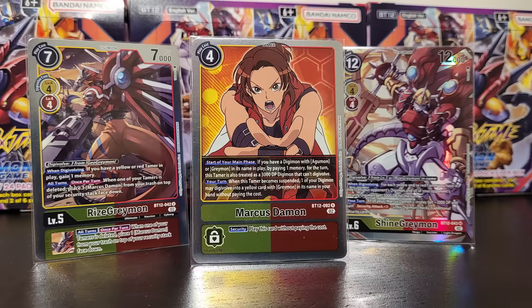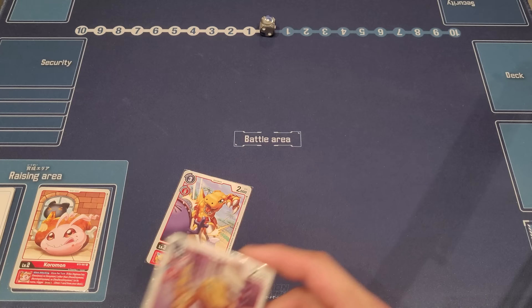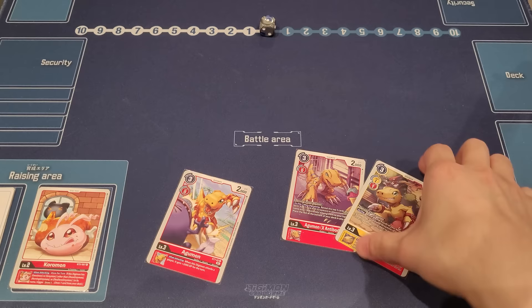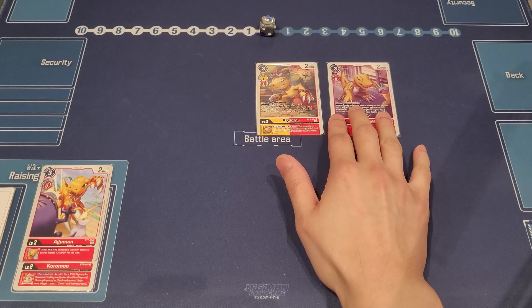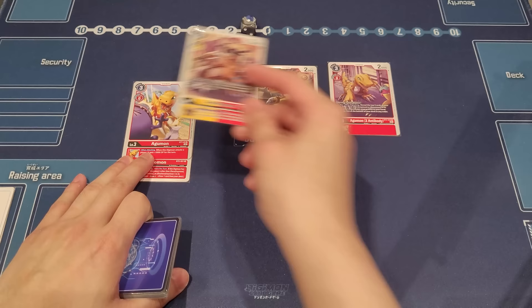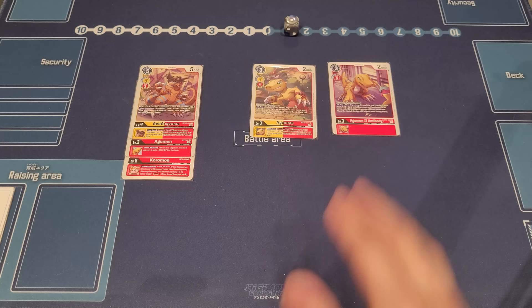Now let's teach you how to play, strategize, and pull off the cool combos. You're always hatching your egg and building your stack early game. Digivolve your Coromon into BT12 Agumon to search, and hard-play the other Agumons for pieces depending on whether you're going first or second. When your opponent passes you back to one or two memory, push up to the new GeoGreymon — digivolve for two since all Agumons are Dinosaurs — and on digivolve, play a Marcus Damon from your hand for free.